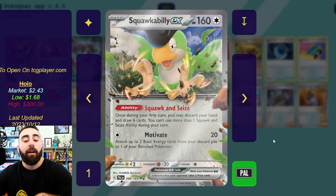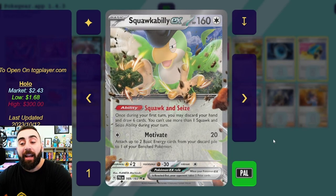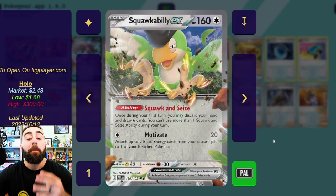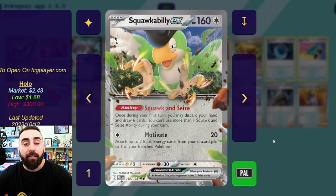We have Squawkabilly's Squawk and Seize ability — during your first turn, you may discard your hand and draw six cards. We have a cool way of not only getting rid of our hand, putting energies into the discard pile — we'll talk about why that's important in a moment — but we can get a fresh set of cards.